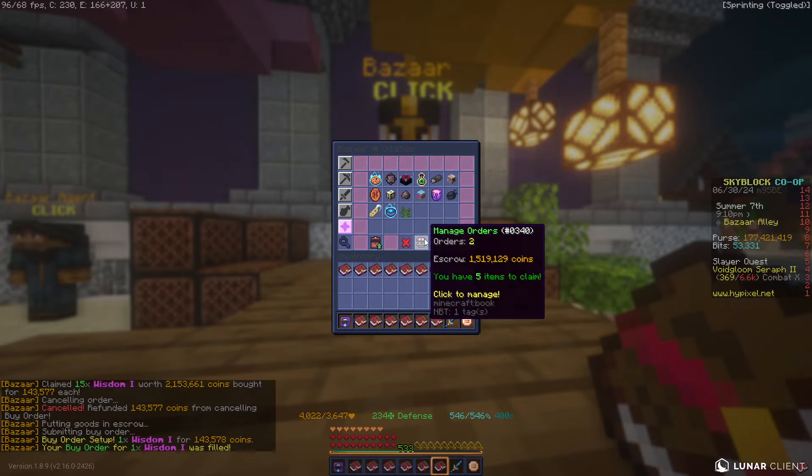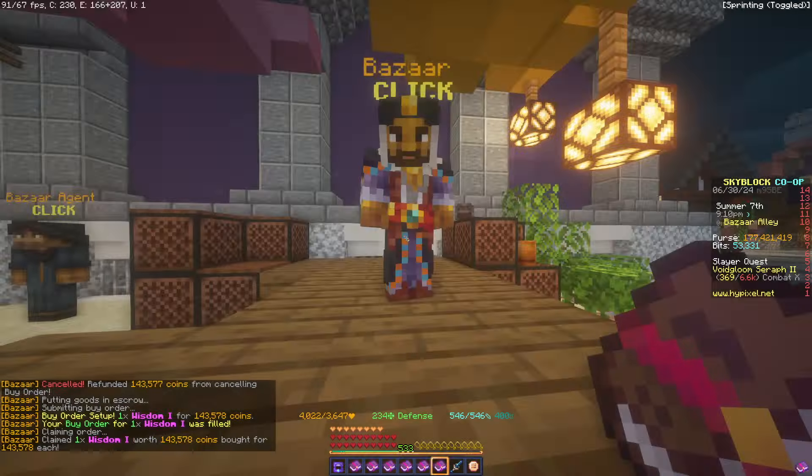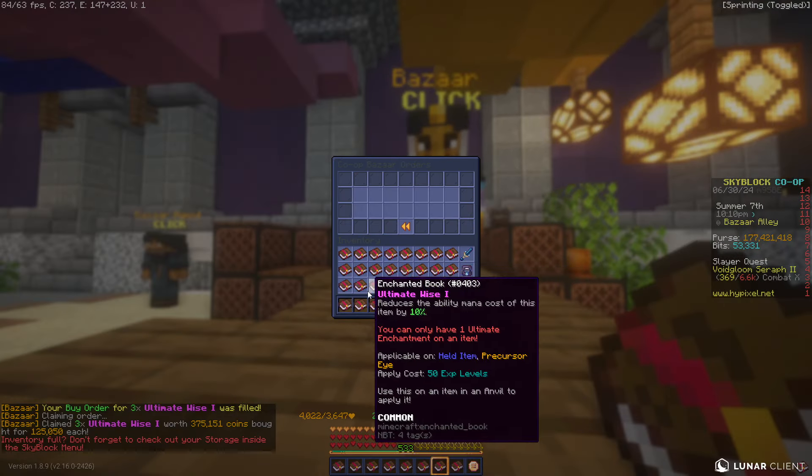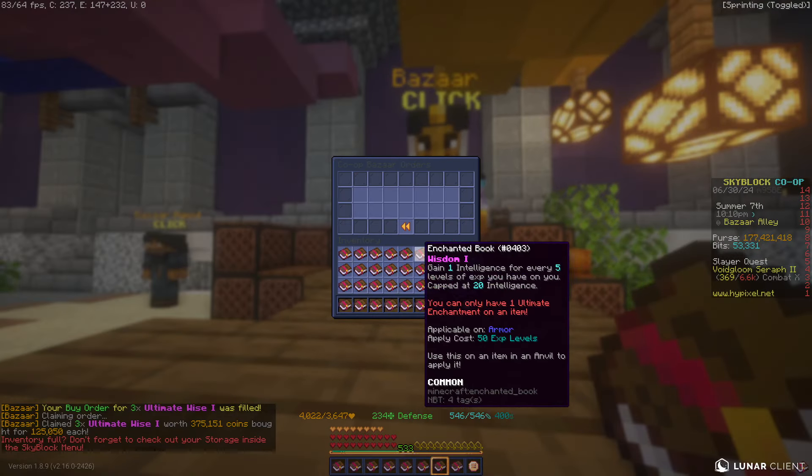Our Wisdom order is already nearly filled. We'll wait for Ultimate Wise as well — probably about two minutes for that one, maybe a minute for Wisdom. They vary a lot; you could wait five minutes for one book and then get ten of them in a minute. Once they're in, we'll combine them and head to the Bazaar.